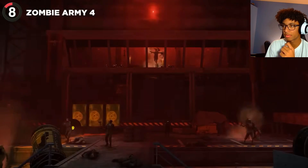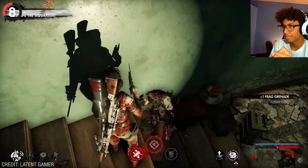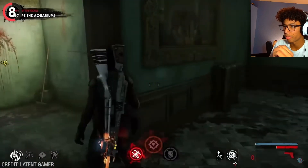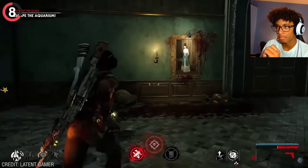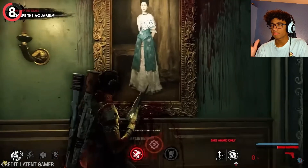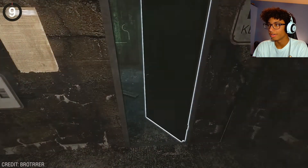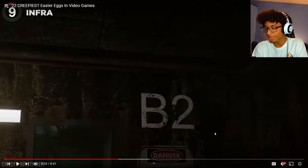In Zombie Army 4, after progressing through the 'Don't Tap the Glass' mission, the final objective asks you to escape the aquarium. Safety is escaping — but not before you pass this portrait of a woman. If you get too close you'll instantly regret it, with the woman turning into a demon.